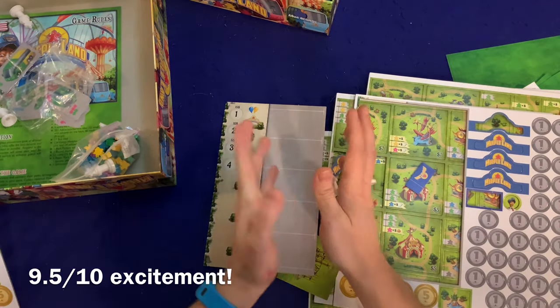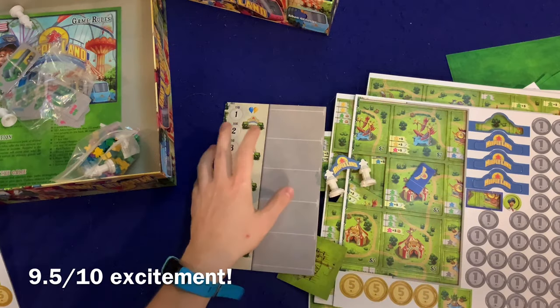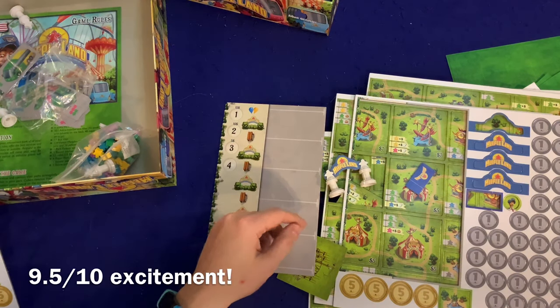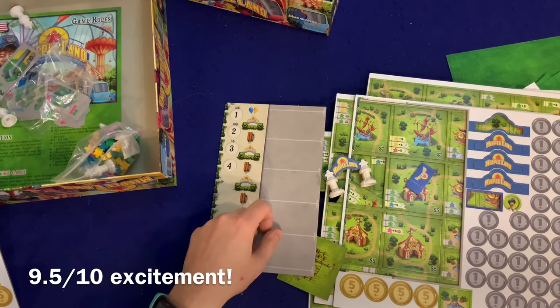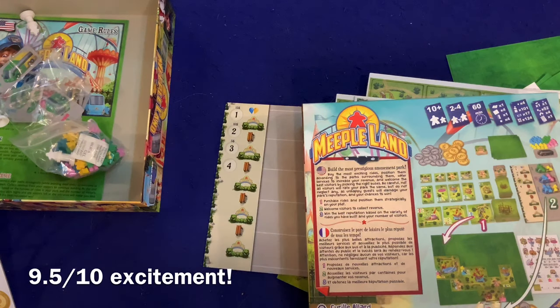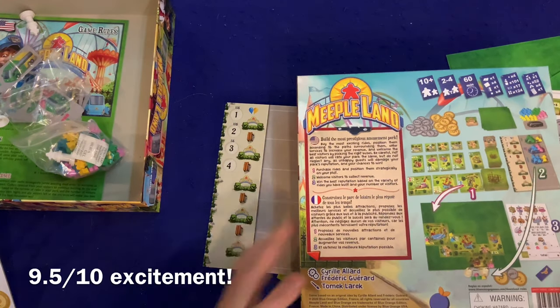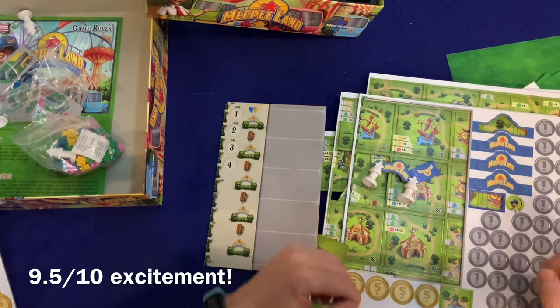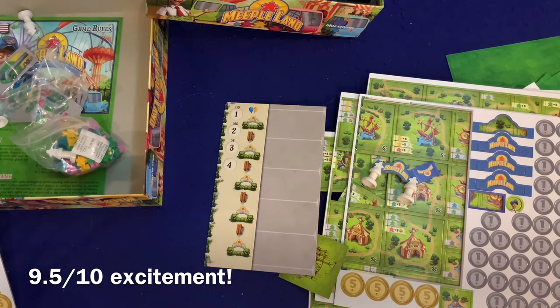I am insanely excited about this. Is this going to go over huge on game night? I don't know, but we're going to put it to the test because I'm really excited to get this one to the table. That is Meeple Land for Blue Orange Games. Here's the back of the box — looks super cool. Excitement rating: 9.5. I can't wait to create my own amusement park! Look at the sign — how does this not excite you?